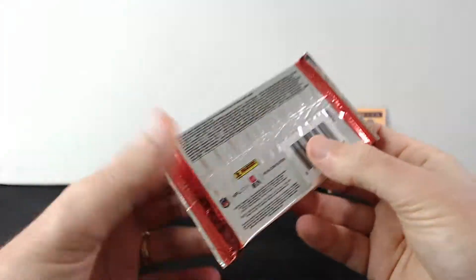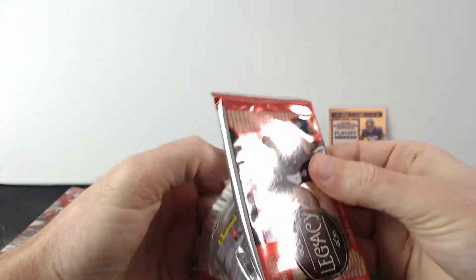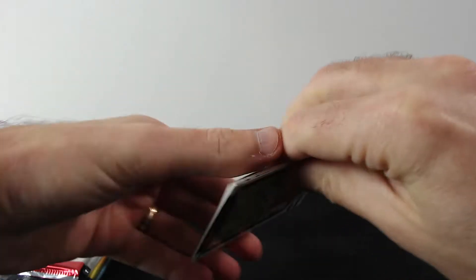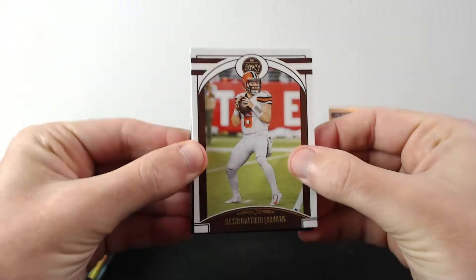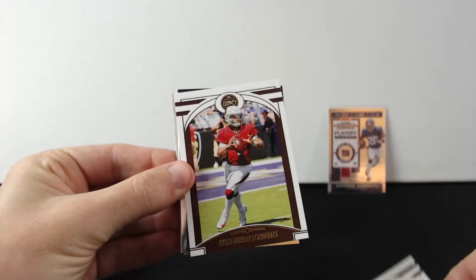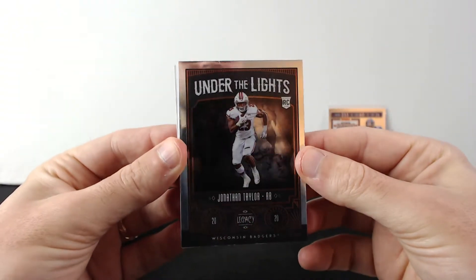Legacy — 28 cards inside. I just recently opened a whole box and didn't get anything special in there, so I don't expect anything from one pack. Let's see — Baker Mayfield, Kyler Murray. Nice.